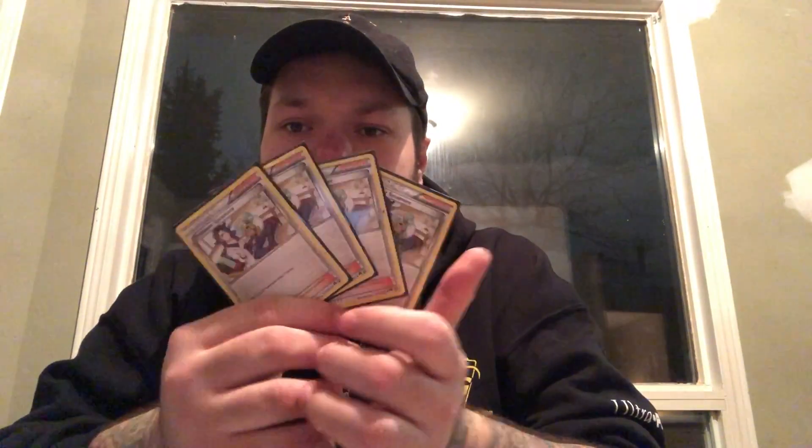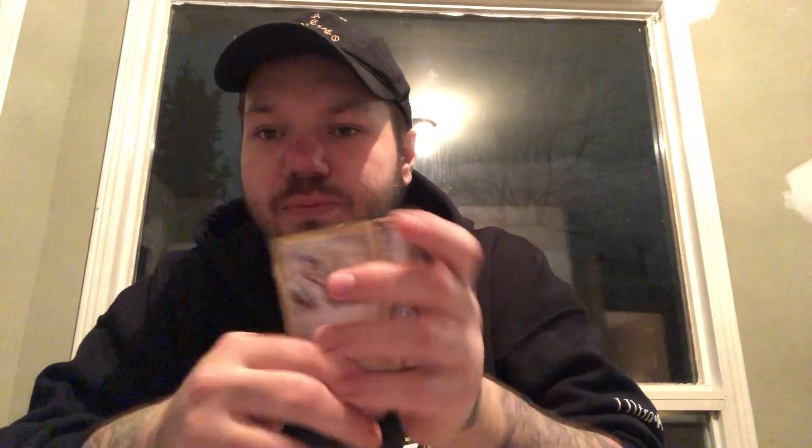We play one Tapu Lele. We have good setup between Brooklet Hill — it's a basic Pokemon deck, so I didn't really want too much search because we don't need it. We have three Brooklet Hills to search out what we want. Professor Sycamore is pretty common in most decks; we use it to draw some cards. Just try not to discard too many important cards with it, and make sure you're playing your cards in the correct order.